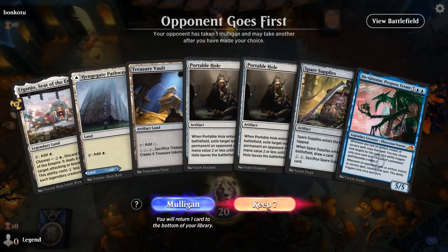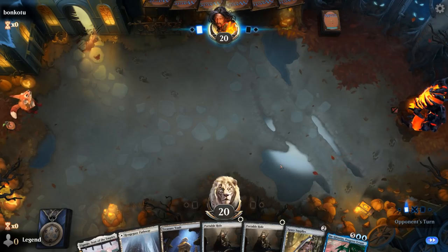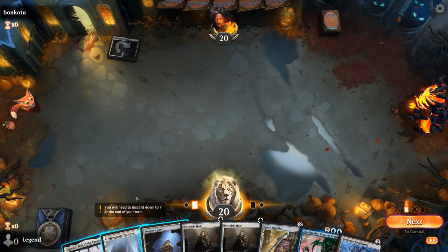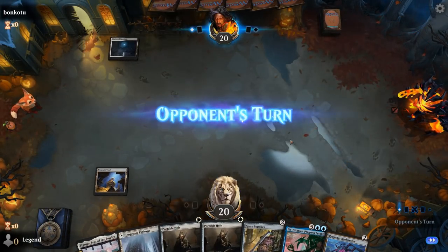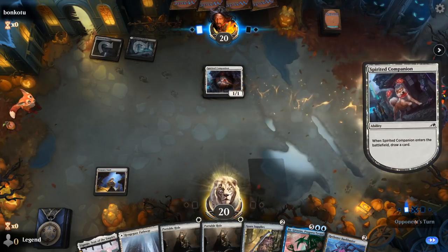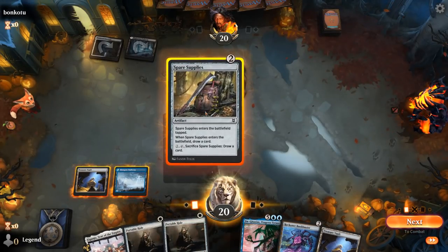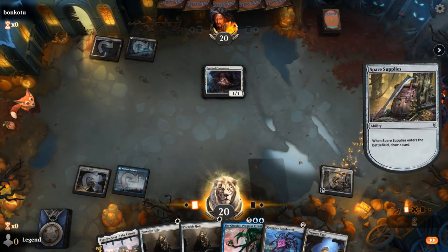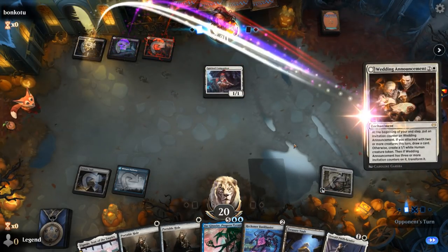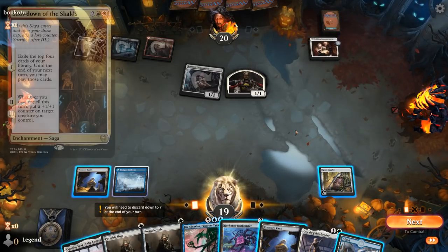Game 3, we're on the draw with a keepable hand — just a bunch of removal, card draw, and eventually Jin Gitaxias. So we might not enact our typical game plan, but it seems like a solid hand nonetheless. Against black-white, I can play a Treasure Vault for now and keep Eiganjo in hand in case we need it as removal. It's an enchantment deck — I don't really want a Portable Hole on a companion. We'll play Spare Supplies over Reckoner Bankbuster in case they have a Rite of Oblivion. It's the Mardu enchantment deck, potentially playing Anvil and Showdown of the Skalds as well.